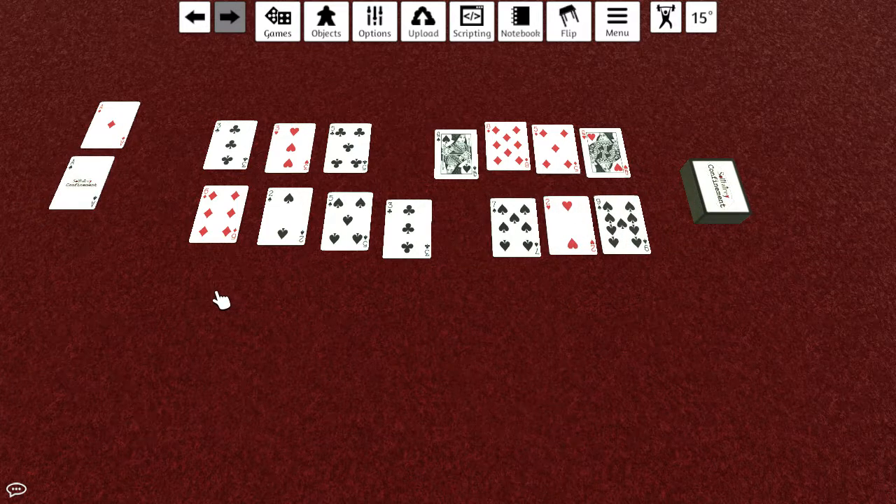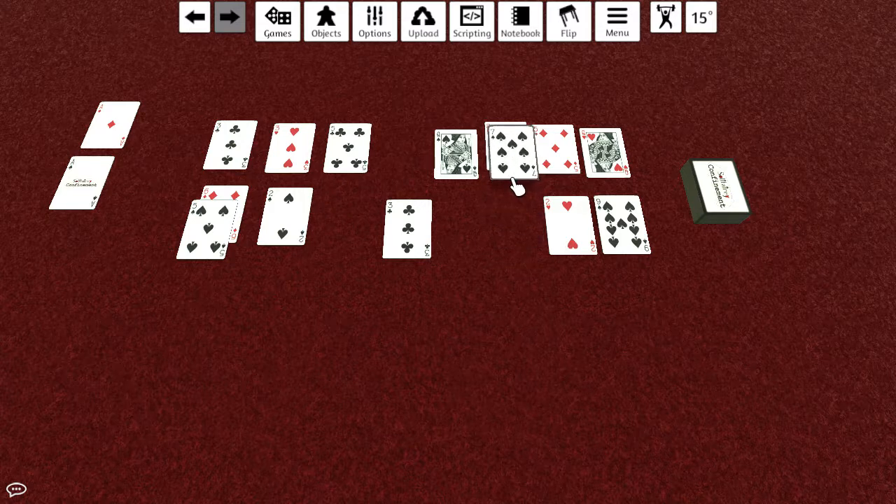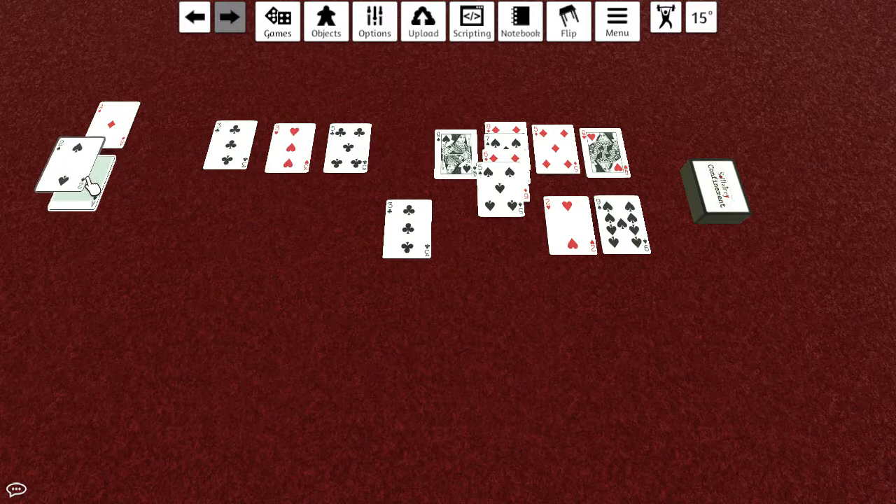It goes alternating colors just like basic solitaire. So I can go like that. And then since I moved this, this 5 is now available to me. But this 2 isn't available because there's a 3 right there. There are some weird edge cases though — like I can do this even though technically the space under here isn't free. It's kind of like I picked this card up, saw a free space, and put it there.